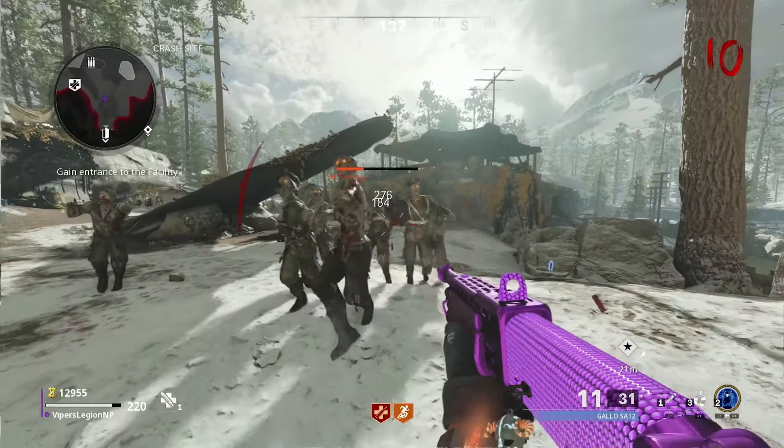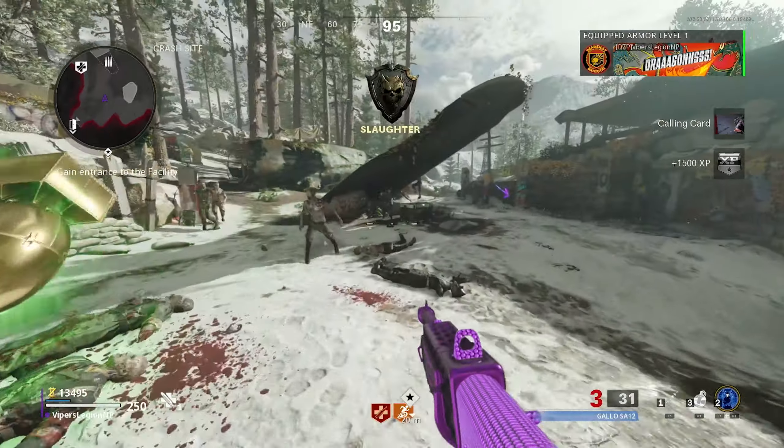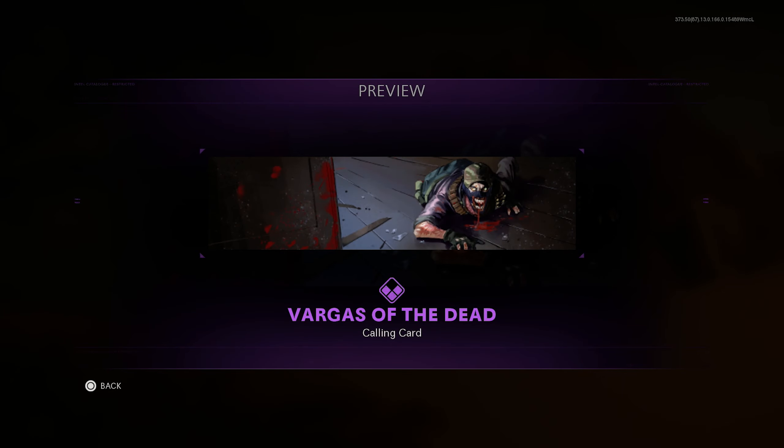Eventually you will have earned 25 Slaughter Medals while using a Shotgun, and a prompt on screen will notify you that you've completed the first Zombies Operator Mission for Vargas. When you complete this Operator Mission, you unlock the Vargas of the Dead Calling Card.